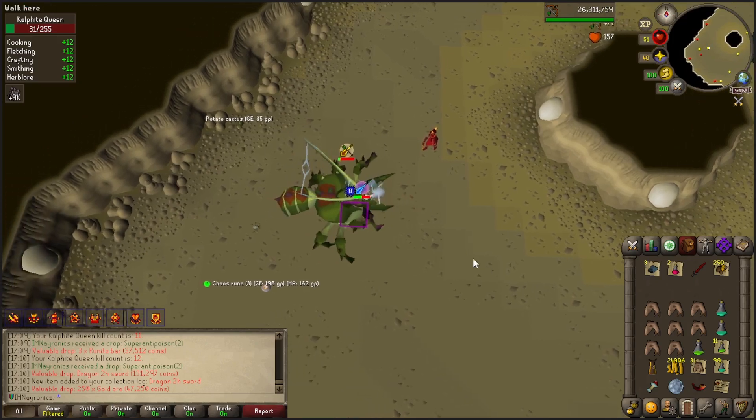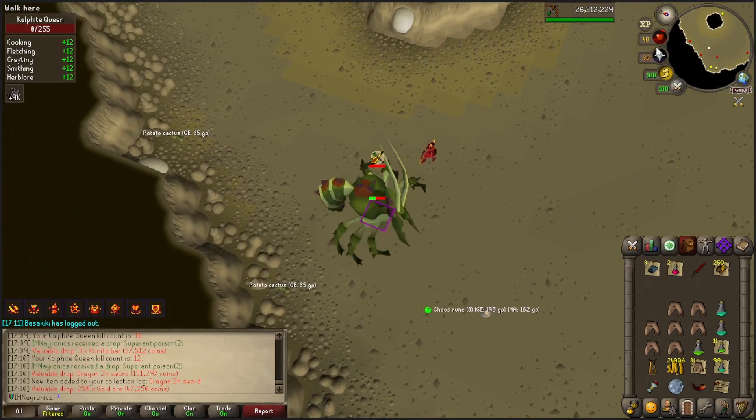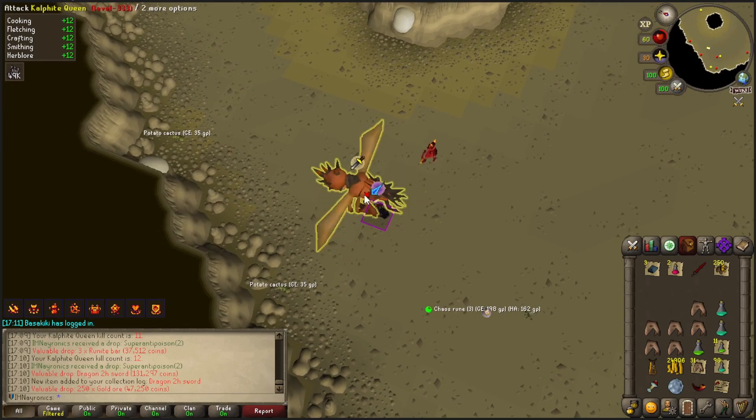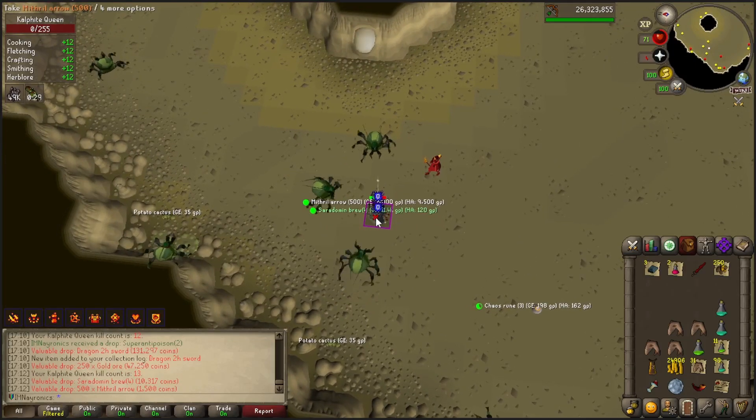When you take damage, walk under, heal up, and just click back. During that transition period, heal up again, save your prayer from being drained, click it back on, and spam her. Ideally the head should be here soon.